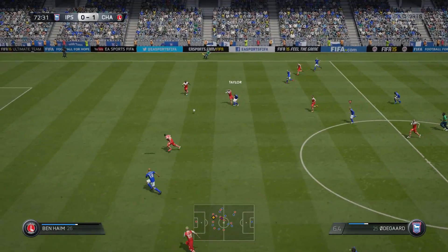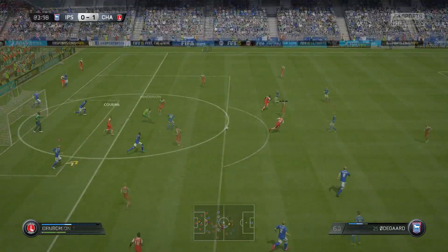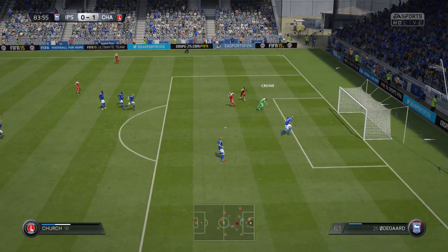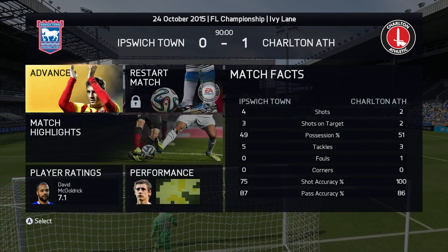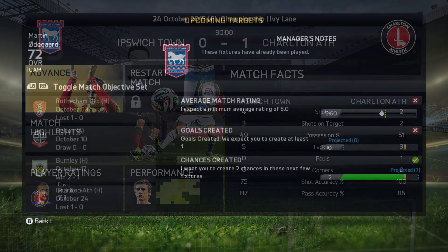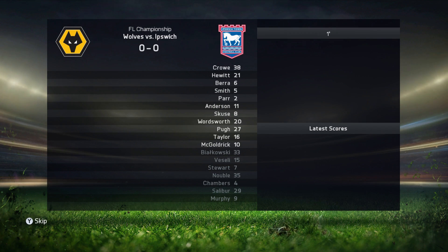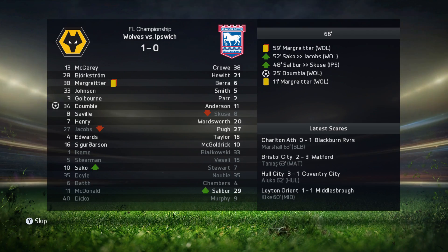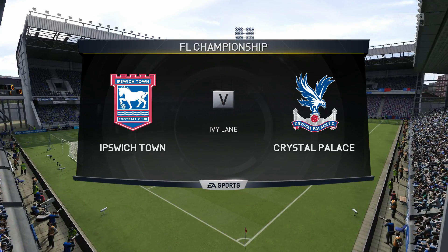We go 1-0 down to Charlton and it's going really badly. McGoldrick gets in on goal but he's too slow and they get the block in. McGoldrick for me has been a massive problem — he's been absolutely awful. He's actually up there with the worst striker I had in the Liga Atlante. He wasn't getting dropped even though he wasn't scoring any goals. Our targets aren't really getting matched because either we're getting dropped for a majority of the game or we're just not getting the service to put them through on goal. But we're actually 1-0 up at the moment against Wolves.